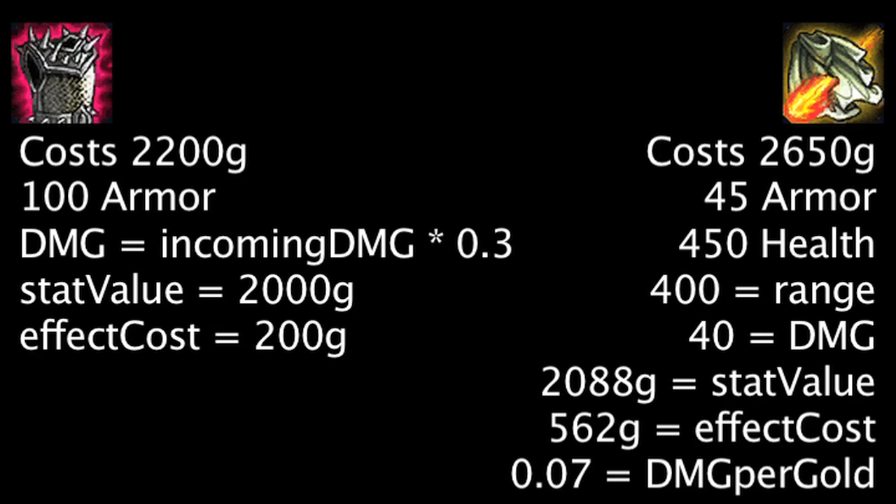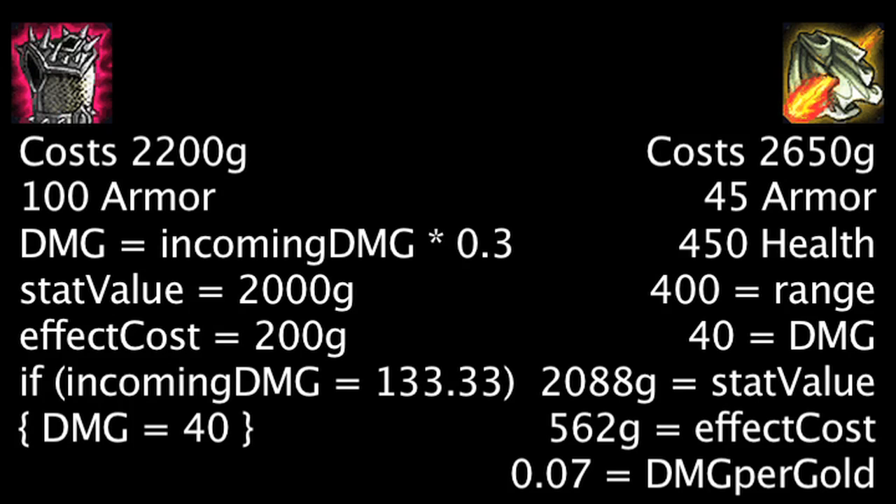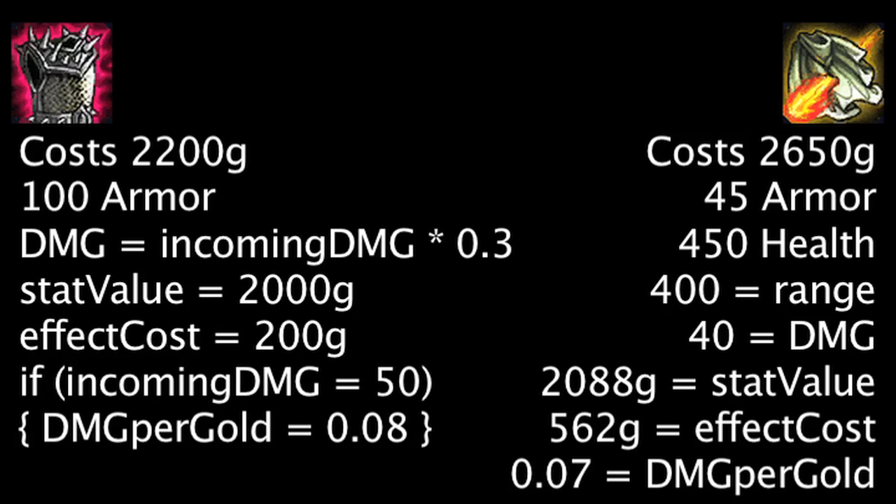In order for Thornmail to deal the same amount of magic damage, the Thornmail champion must receive 133.33 physical damage per second, not considering armor. In order for Thornmail to deal the same amount of magic damage per gold, the Thornmail champion must receive 50 physical damage per second, not considering armor. This is fairly easy since every champion has at least 50 attack damage by level 3.